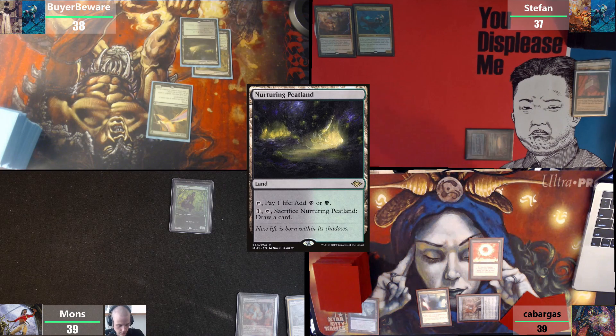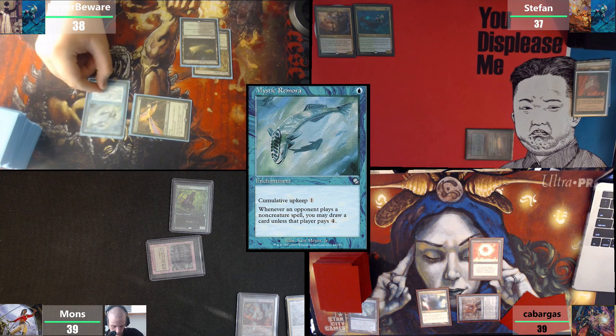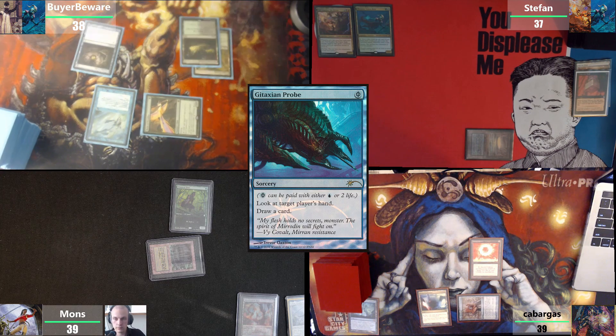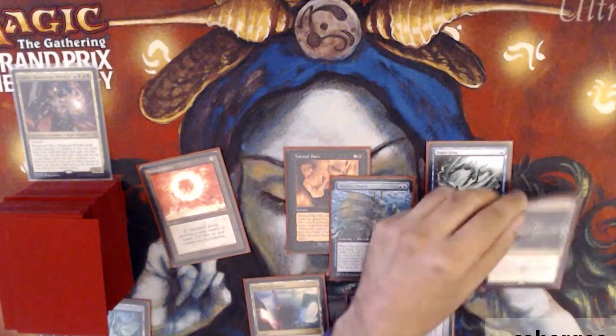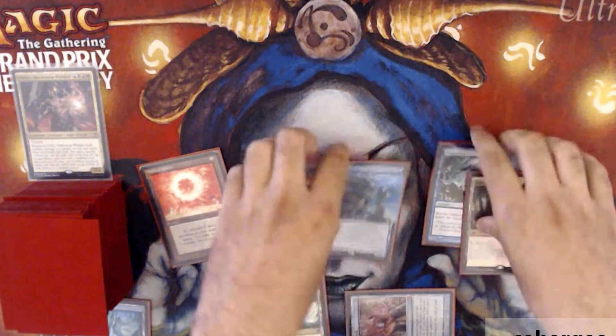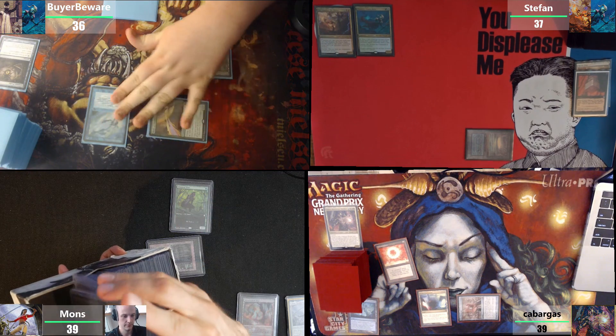Draw for turn, play a Nurturing Peatland as land for turn. I will tap my Birds of Paradise for a Mystic Remora. Cast a Gitaxian Probe paying two life, targeting the Ydris player. That's a bit scary. Just for the table's information — we're looking at a turn-two win from Ydris. Like next turn already? Yes, like Thrasios/Oracle. I have something I want to play, but I'm going to pass.